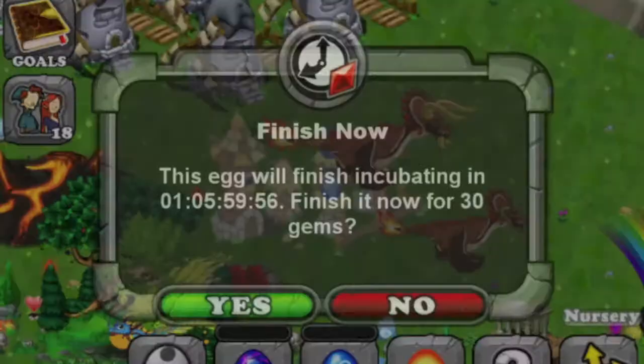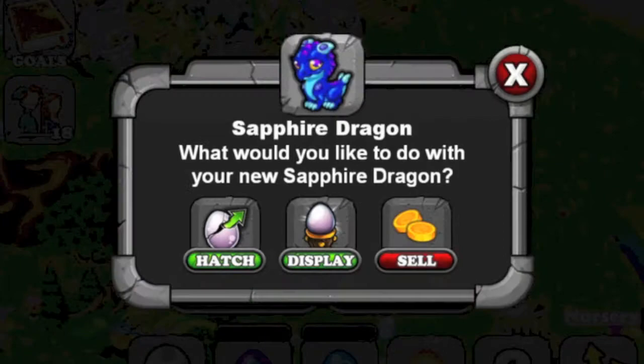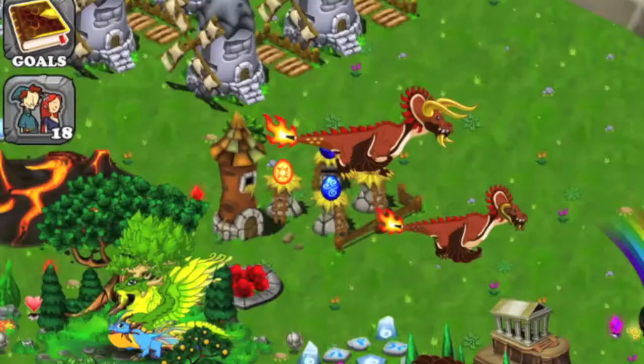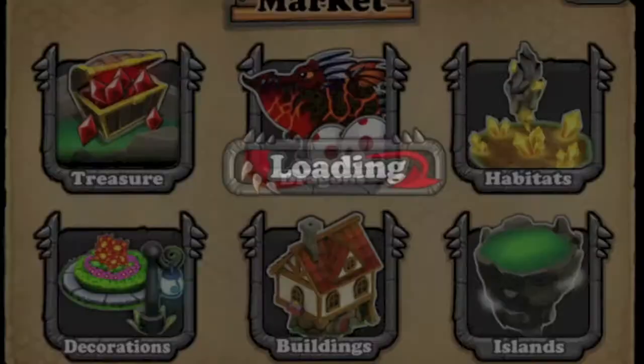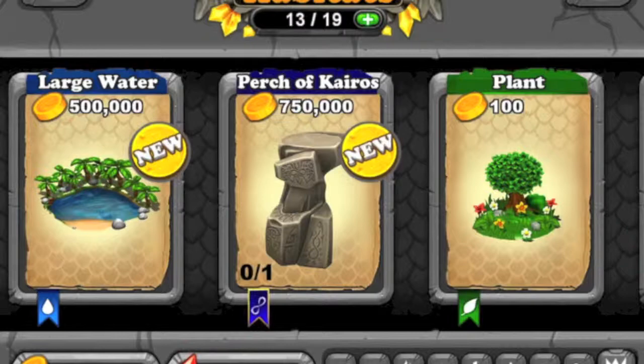Boom! Look at that egg — oh boom, got it! Sapphire dragon! But I'm missing the habitat. Wow, I'm so silly. I'm just gonna head over and buy a habitat. Where's the habitat?